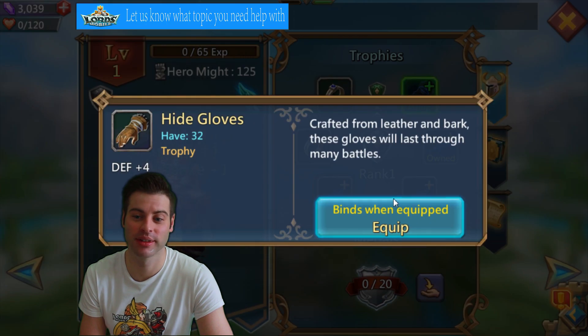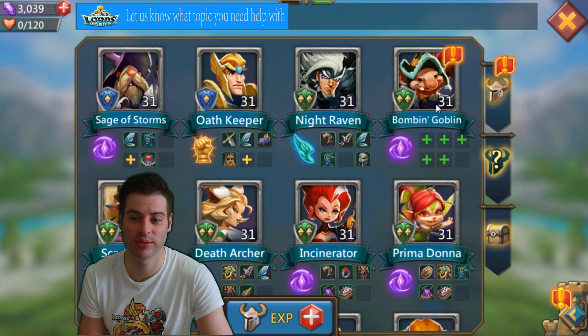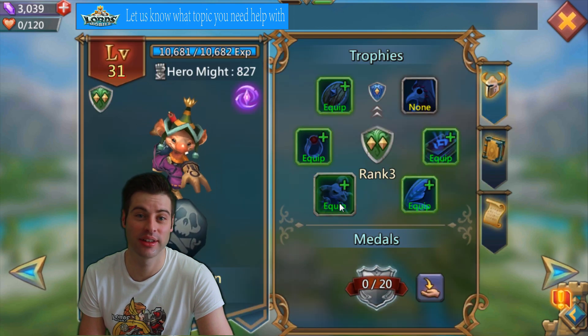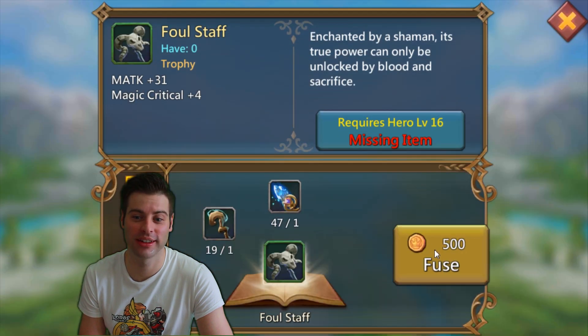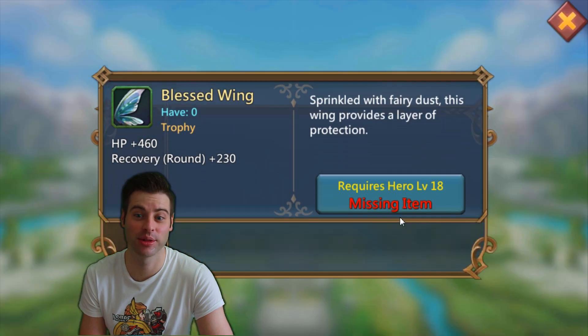So we equip, equip, equip, and then it says raise rank. And if it's time to raise rank, we raise rank. There's no real order it seems like — the game just kind of goes all over the place when it comes to equipping our heroes.